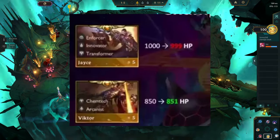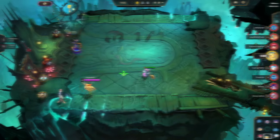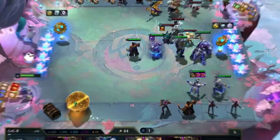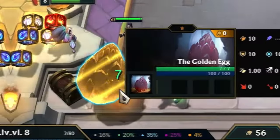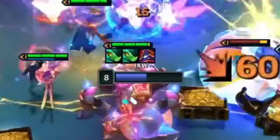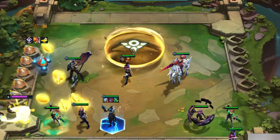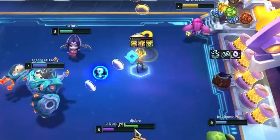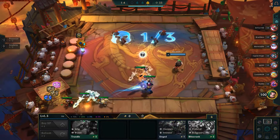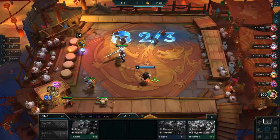In set 6, they gave one health to Viktor and took one away from Jayce to match what was happening in the show. Sometimes Riot would just do things randomly for fun or to hint at a new set — for instance, 6.5 had Golden Eggs to hint at Dragonlance coming, and in 8.5, Urgot had his Star Guardian skin. They also added Portals to hint at set 9 coming to TFT. And most recently, the Triple Crown interaction that gave you infinite gold.